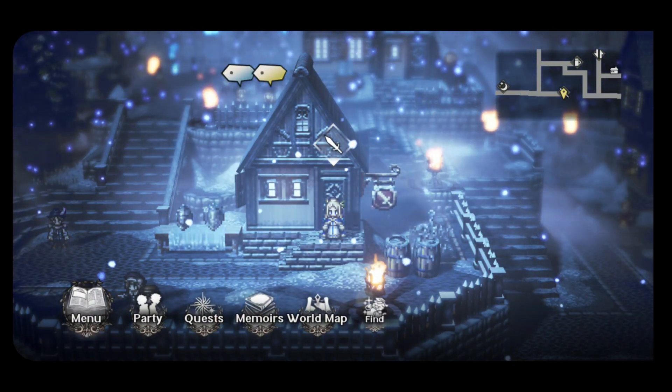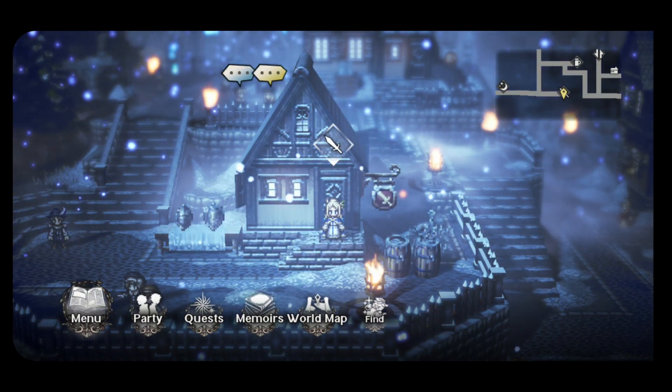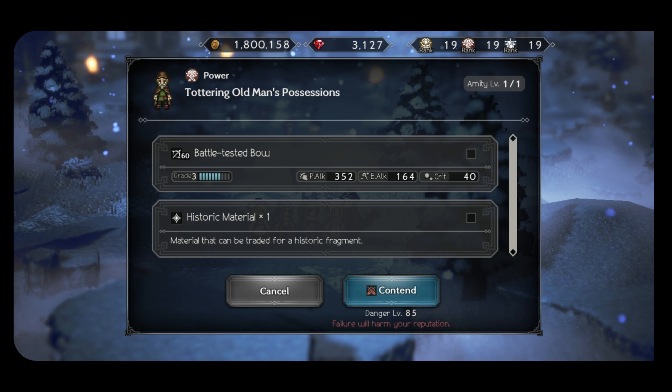The Battle Tested fights will give you an upgraded piece of weaponry for each of the different eight weapon types. Here's an example of the bow — the stats are going to be better than the innocent stats we currently have on weapons. This is kind of the current in-game endgame. As a side note, I do want to point out that these Battle Tested fights are...